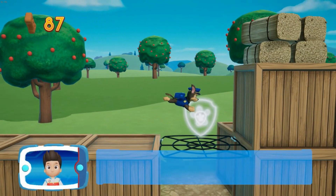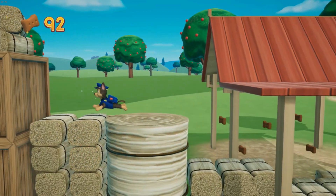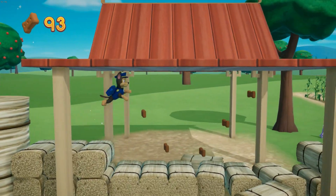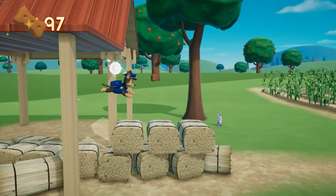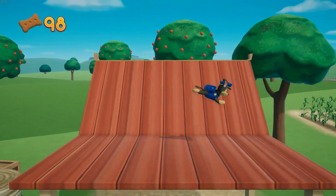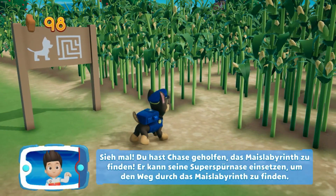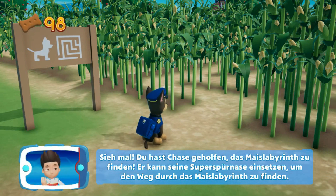Das ist toll! Du hast es geschafft! Sieh mal – du hast Chase geholfen, das Maislabyrinth zu finden. Er kann seine Superspürnase einsetzen, um den Weg durch das Maislabyrinth zu finden.